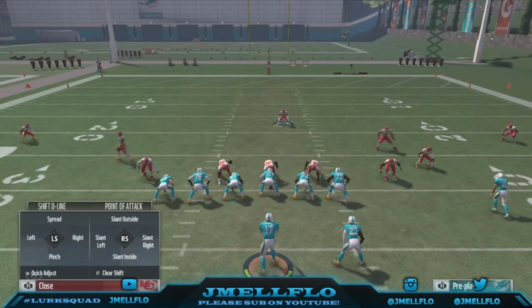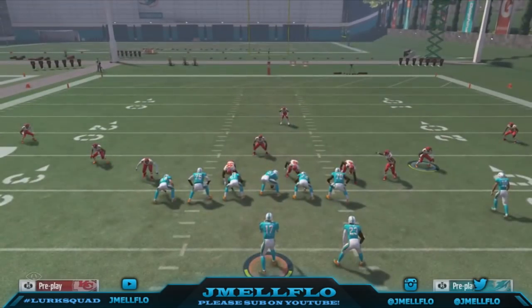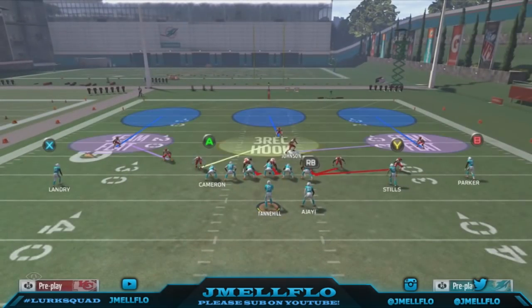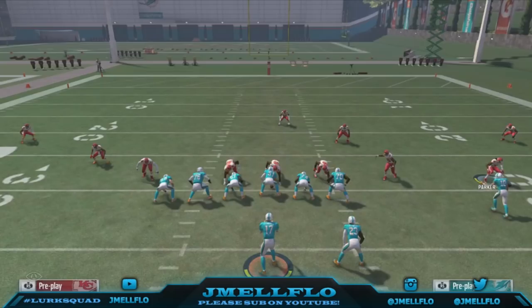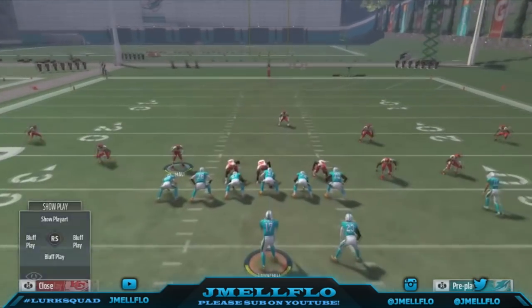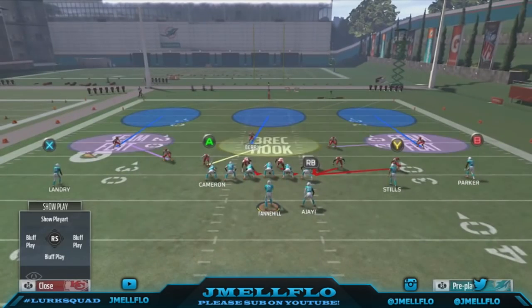All you want to do is base align, shift your D-line to the right, and crash middle. You don't have to base align with this blitz. If you just shift your D-line to the right and crash right, you don't normally have to base align — because if someone motions somebody to this side, my people won't move with them. My linebackers aren't blitzing, so that safety is the only person blitzing.